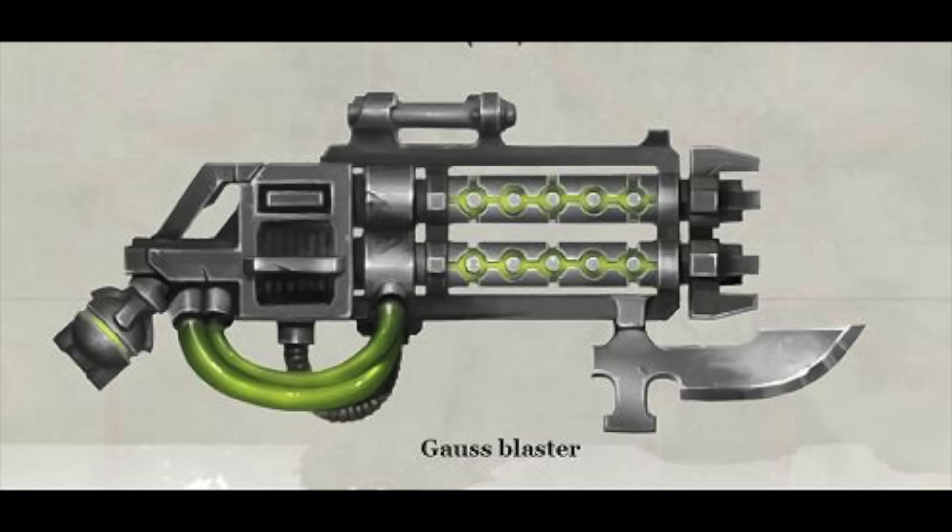The Gauss Blaster. This is a more powerful version of the Gauss Flayer. It is capable of firing on the move and has a higher rate of fire as well.